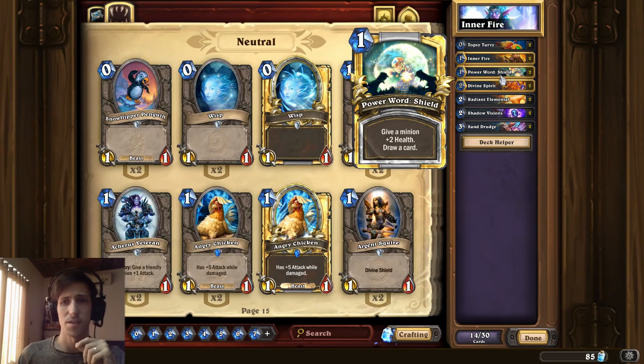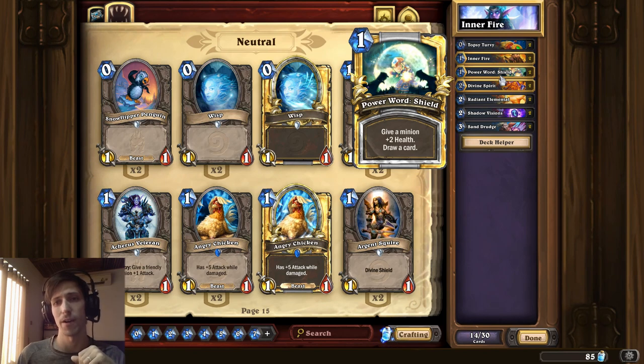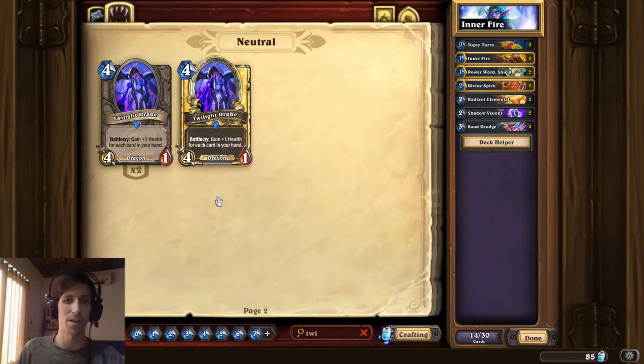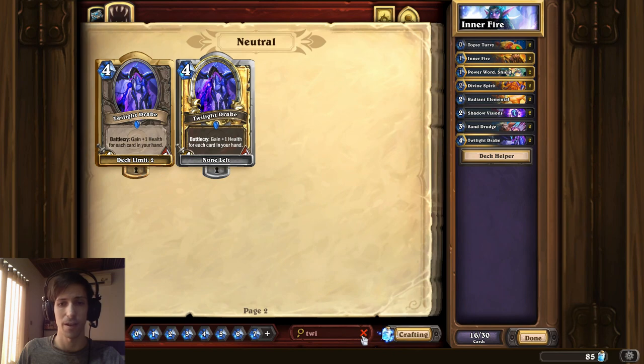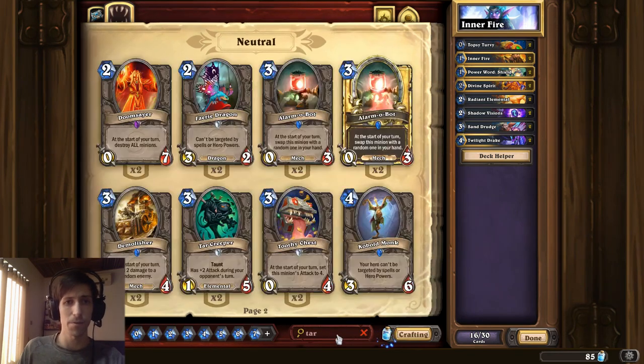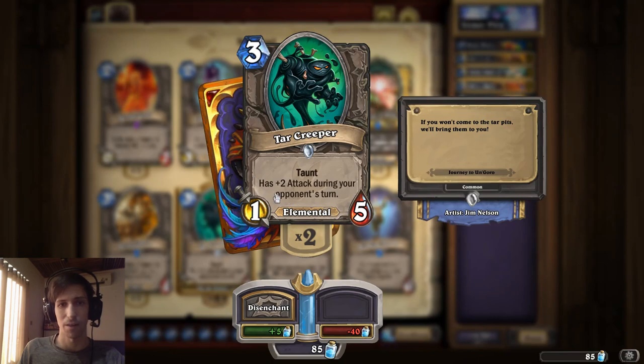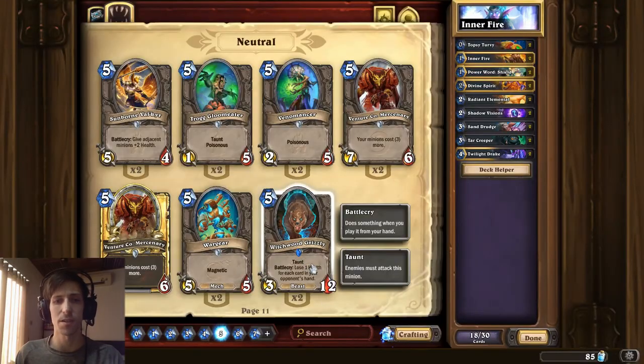Let's start putting some minions in the deck. What do you need for an Inner Fire deck? You need high health minions. Twilight Drake is pretty commonly played — gets plus 1 health for each card in your hand. Tar Creeper is another really good option — basically a 3-mana 3-5 with Taunt. The fact that the attack only matters on your opponent's turn doesn't really matter for an Inner Fire deck because when you Inner Fire it, it's going to get attack equal to its health. Witchwood Grizzly is probably another option that's pretty good.